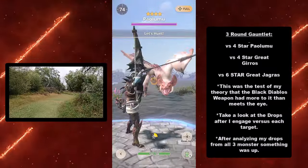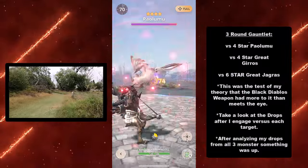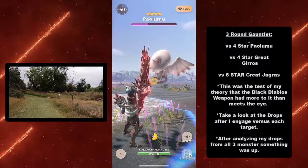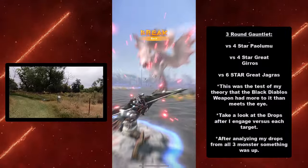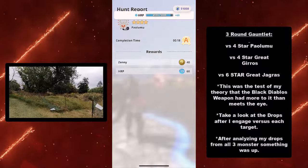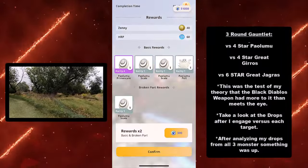I did a 3-round gauntlet, starting with a 4-star Pallumu. This one's actually a little difficult, but since it's a 4-star I take it out really easily. For the drops, I got a rarity 4.